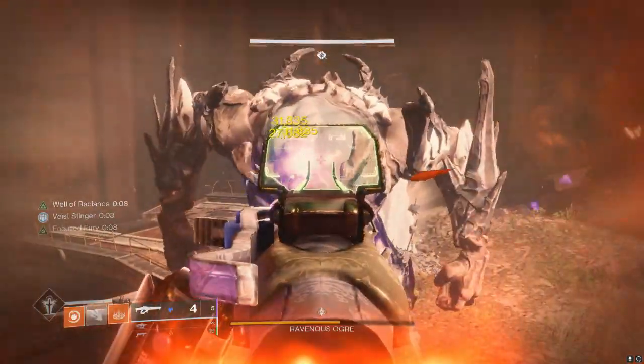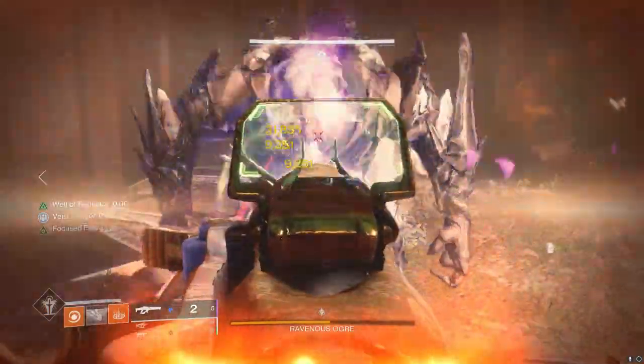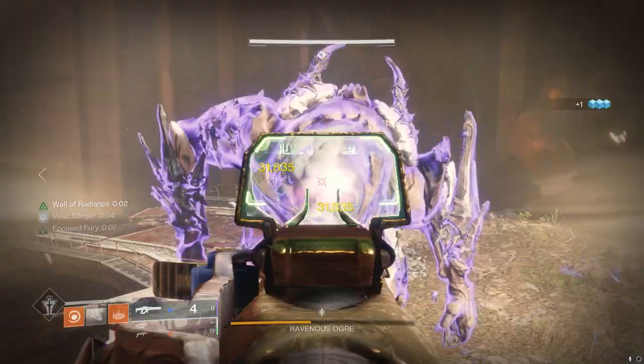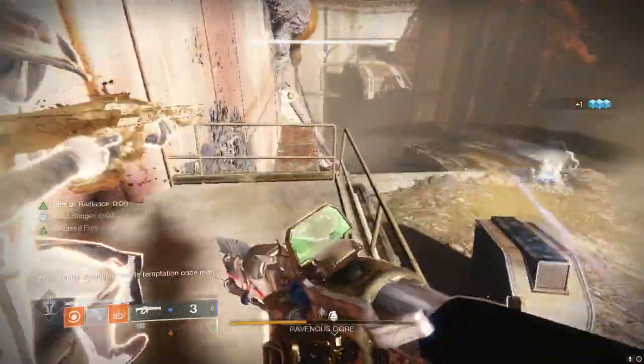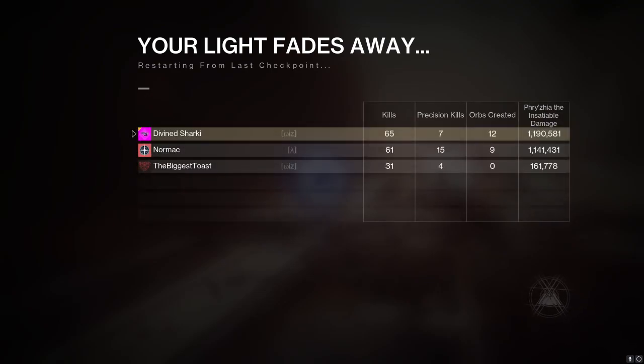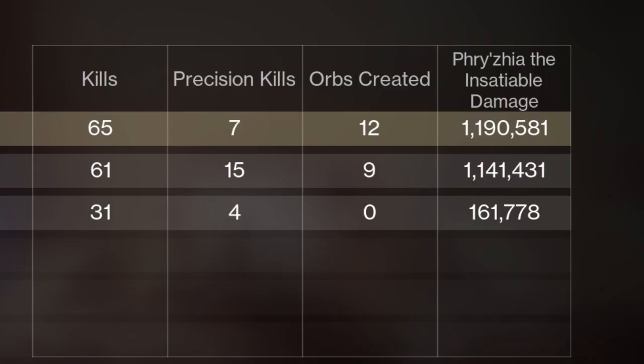You definitely want the Vice Stinger origin trait. It's not quite up there with the insane meta options like Taipan, Cataclysmic, and Reed's Regret — but if you never got your hands on a god roll Reed's Regret like me, this is not a bad option in the slightest. Remember stasis is pretty easy to proc. Thank you so much for watching, y'all be safe.